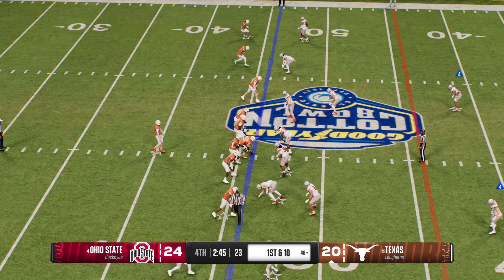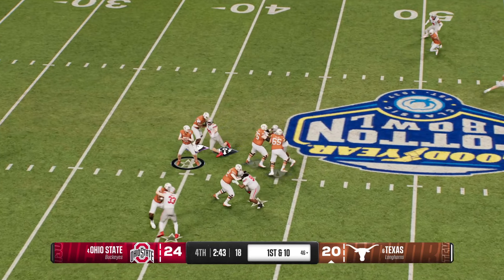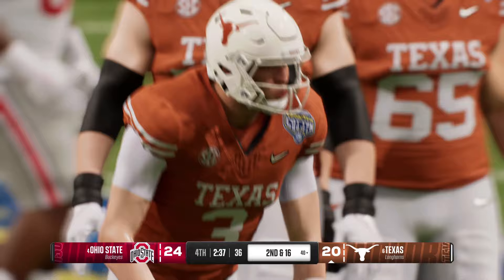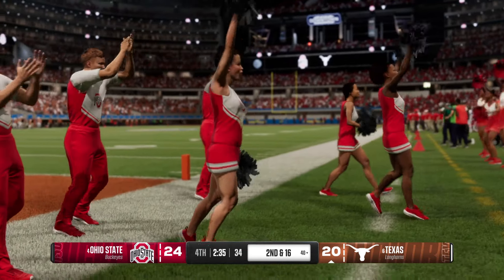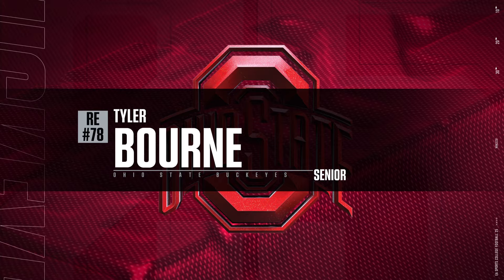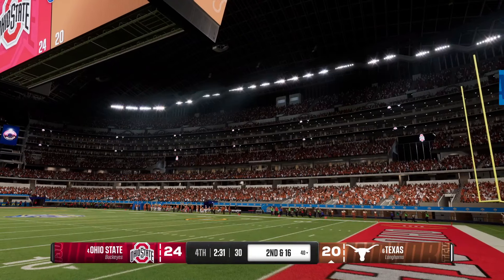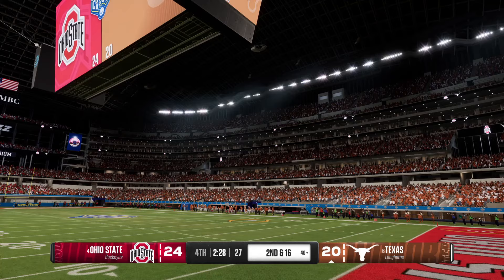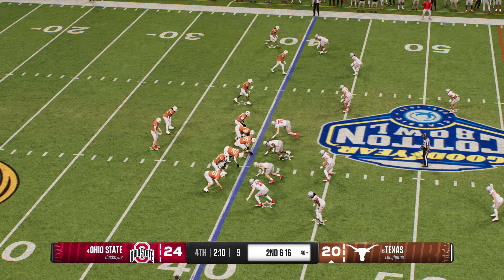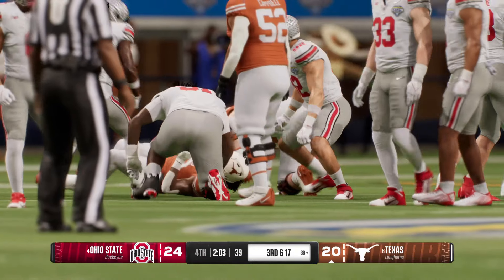Longhorns with first and ten — looking to throw yet again, bringing pressure. He's going to be brought down by that ferocious pass rush — nice sack. This one's on the quarterback, in my opinion. He's got to have a better feel and presence in the pocket to either check it down or get rid of the ball — you just can't take the sack. On second down after the sack, the ball is handed off out of the shotgun — tackled behind the line for a loss of two.